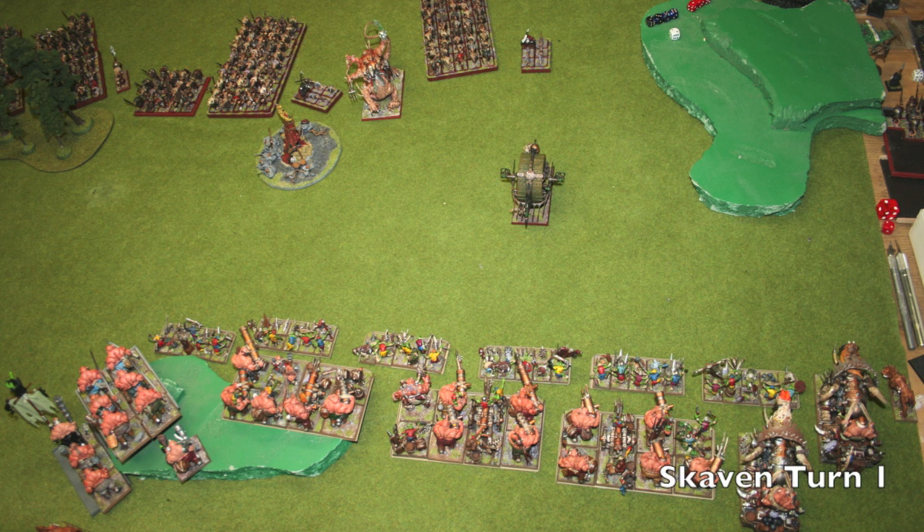Skaven goes ahead and gets turn one. The Doom Wheel flies up like 16 inches — open target. The Iron Blasters have a nice shot to hit both the Doom Wheel and the Hellpit Abomination, so I'm pretty happy about that. Getting turn one for the Leadbelchers is optimal — I can move up a little, take some shots, then back up. If my opponent gets turn one, I really only need to be afraid of some magic or returning fire, but either way it won't be the end of the world.